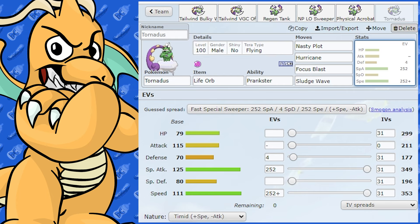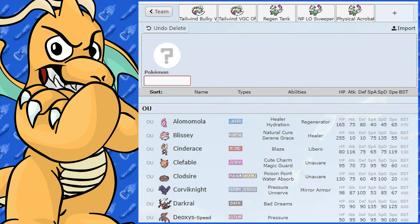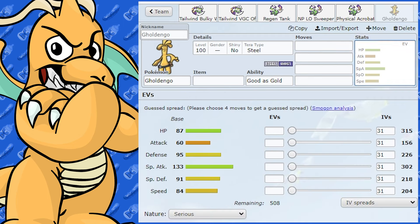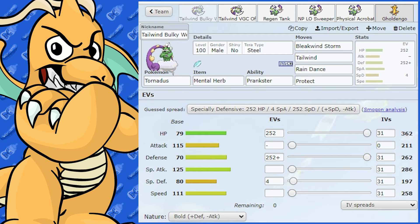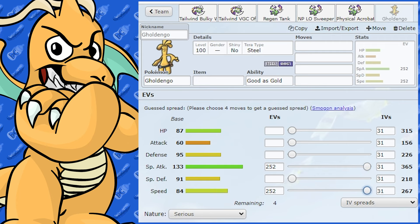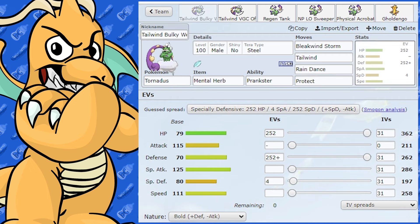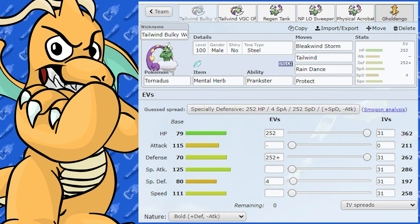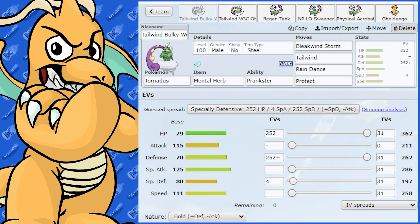Let's talk teammates. Goldenggo wouldn't be too bad — it's only got 84 base speed, but with Tailwind support it can become a very big threat. With Tailwind doubling its speed, it can support Tornadus by handling Ice-type and Rock-type Pokemon with Make It Rain. That's a very top partner. Fluttermane is great too, of course. Incineroar is very good — it has Parting Shot and Intimidate. You could use Intimidate, get Tailwind up, conserve it, swap it back in for another Intimidate and stat drop, then reset Tailwind when it runs out.